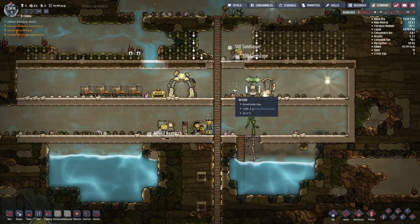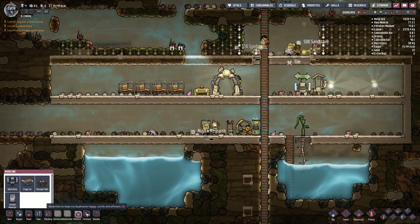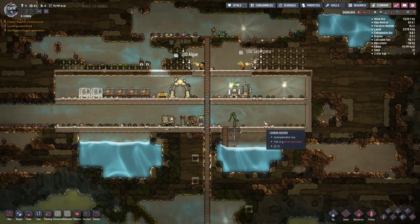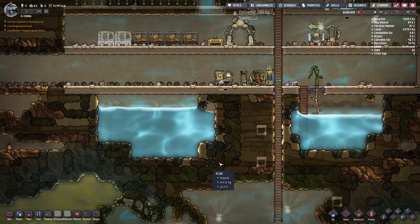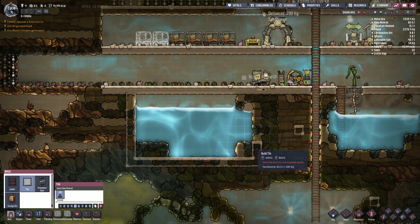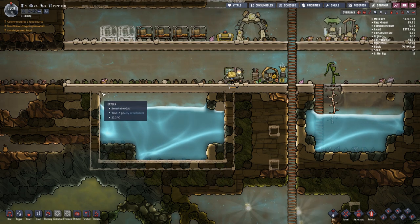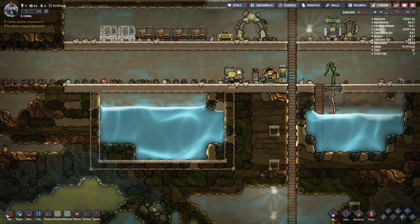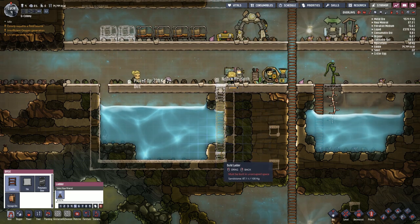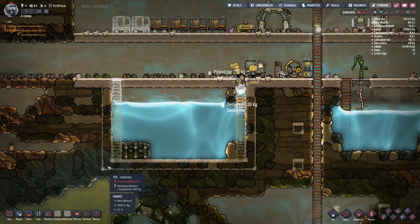I think getting the filter would be beneficial, so we'll dig that little section out there and build a couple more cots. As I said at the start of the series, you tend to dig quite a lot in this game. Let's dig down, then across, and open — that'll be our tank there. We'll need access to that, so we'll put a ladder in either side just so we can get all of this built. A lot of this is granite so we won't be able to dig it out in certain areas.